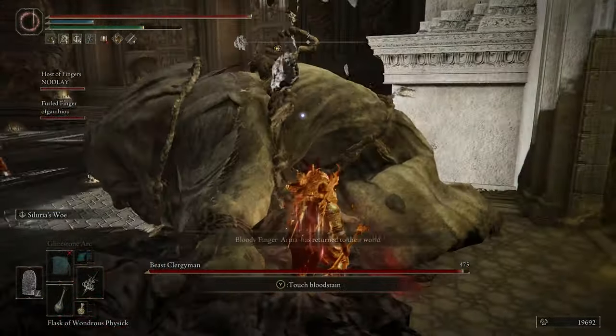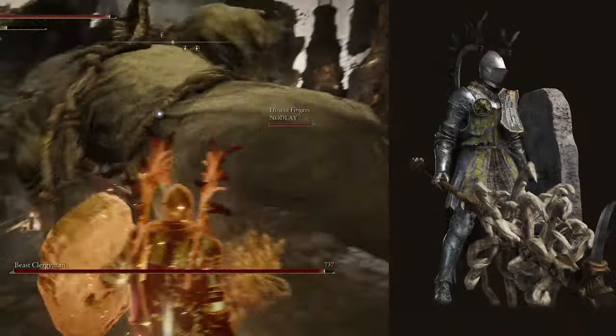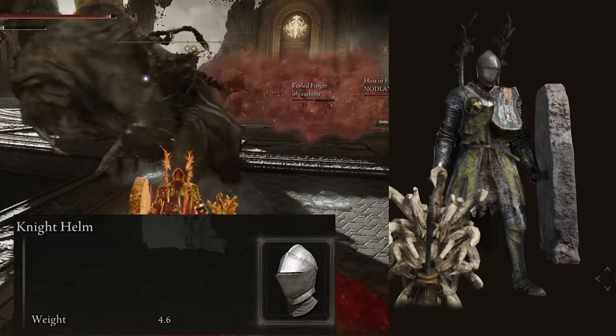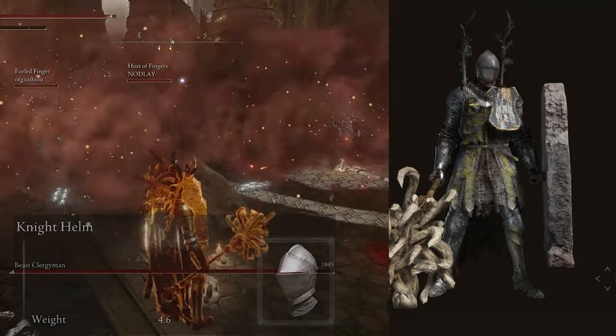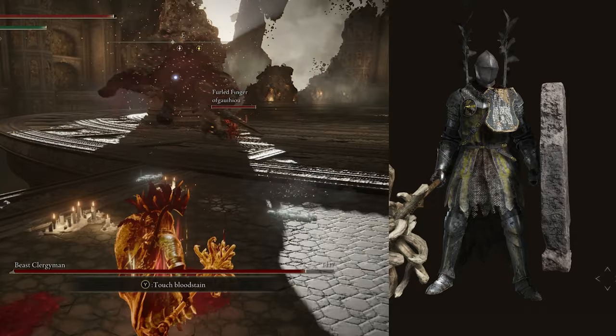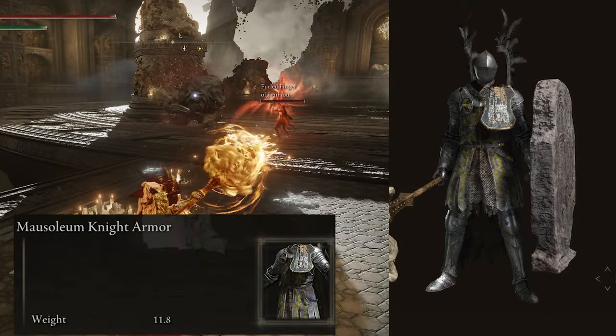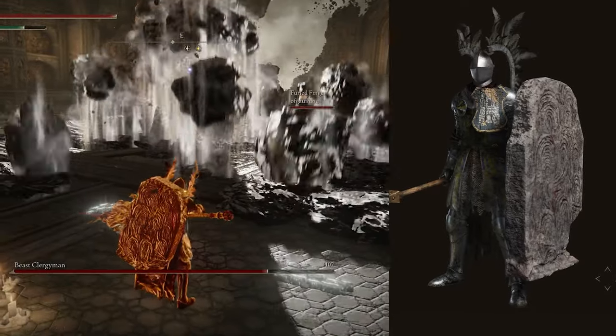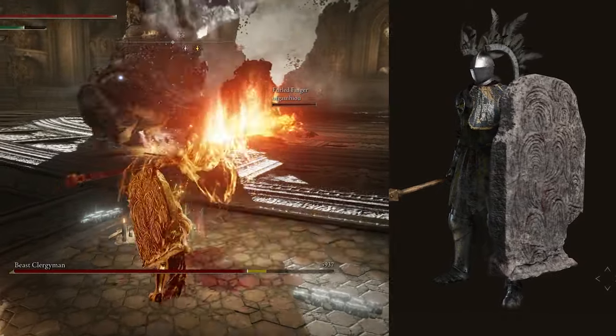For armor, with the helmet I'm just using the basic Knight Helmet — literally the first thing that comes to mind when you think of a knight. For the rest of the armor, it's all pieces from the Mausoleum Knight set. I really like the ornaments that come from its back — I think it just fits holy-style builds in general.